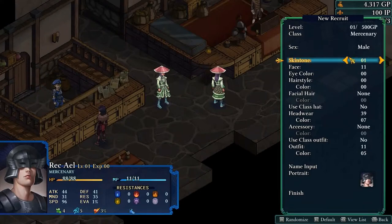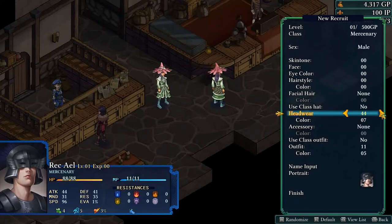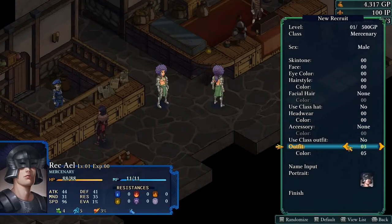Let's set everything to zeros and then cycle through all the options. There's a lot of headwear — 50 options in total. That's a lot, but I want to make sure you guys get to see everything, so we're going to cycle through all of it.